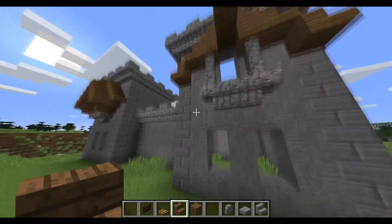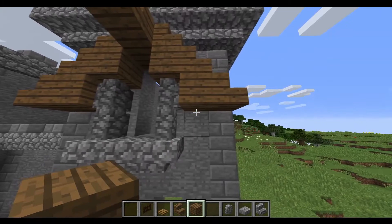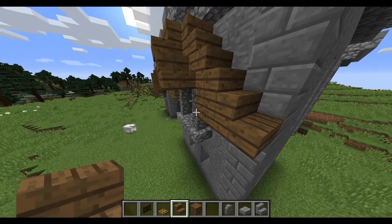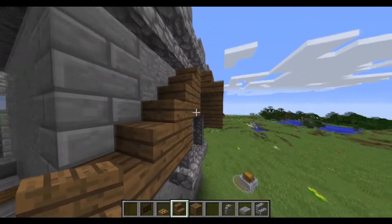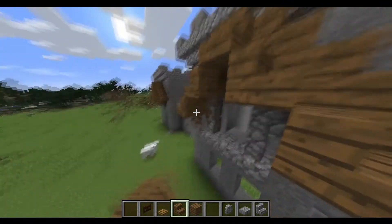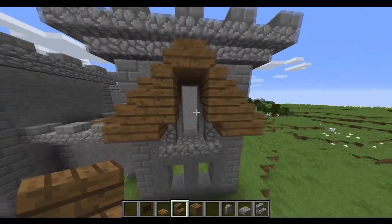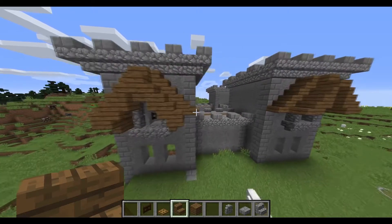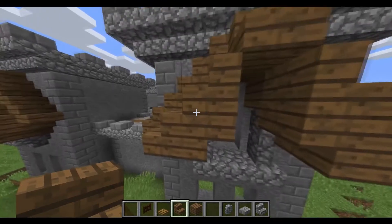Next up, we're going to take our planks and put them right there, like so. And then back to the stairs — then we'll just sort of mimic it, but go one tier down. So I have this layer effect, a layered roof. It looks pretty good, it's not too bad. And then we're going to go ahead and just finish that up with the gate and some more stairs, here like that, with the stairs facing in.